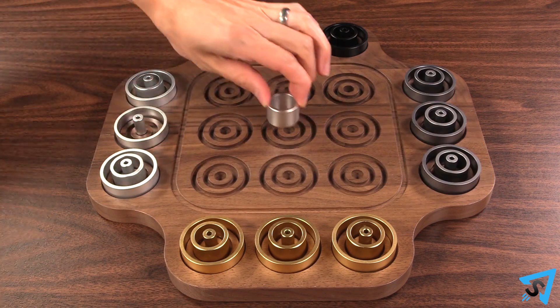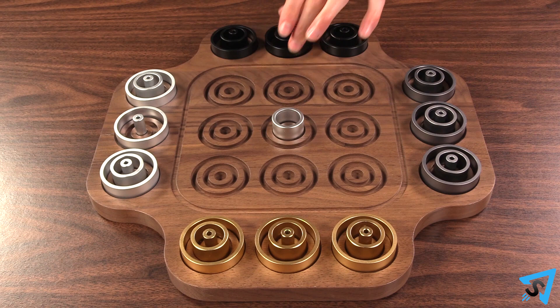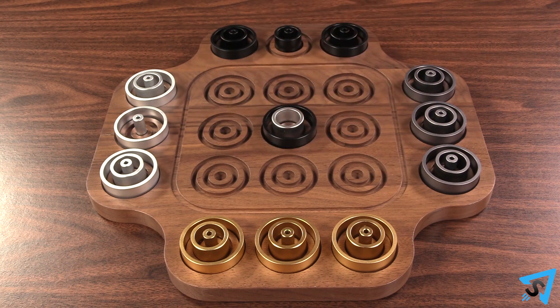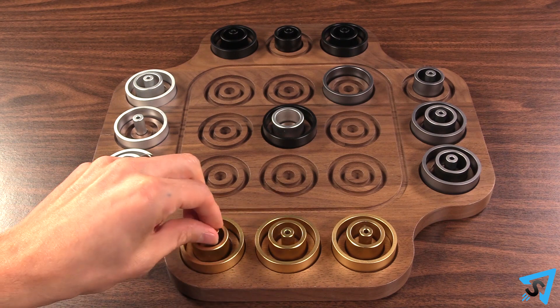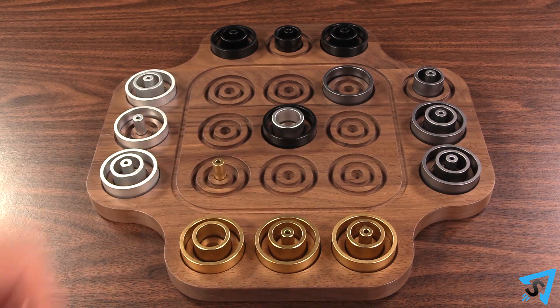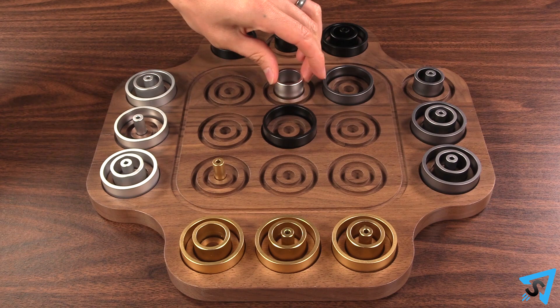The youngest player goes first, then play proceeds clockwise. On your turn, you place any one of your pieces on any empty space in the center area of the board. Then you end your turn. Once a piece is placed, it may not be moved.